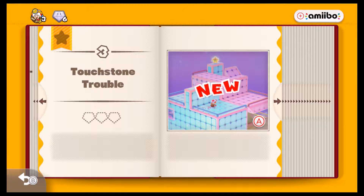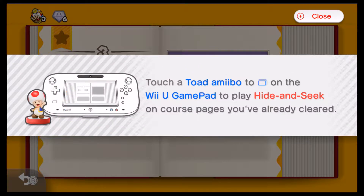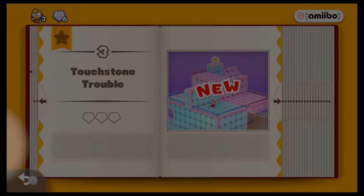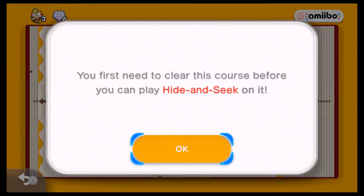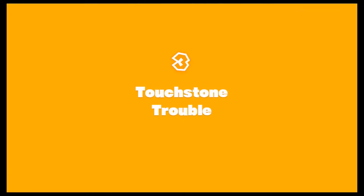Touchstone Trouble. Let's go ahead and clip this here. Stay for the end credits — we'll put a picture of it on the end credits. You first need to clear this course before you can play hide and seek on it. Clear the course! Let's do it.